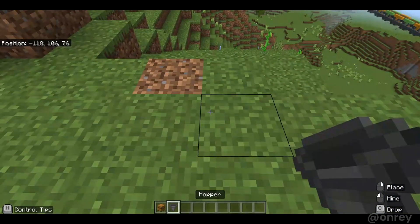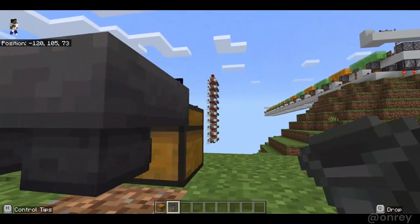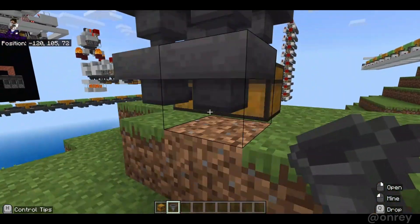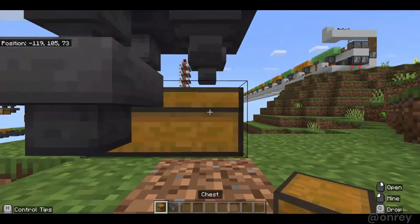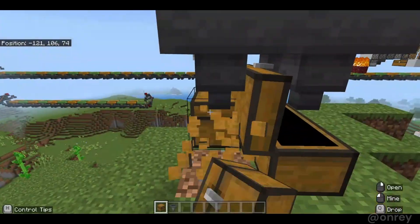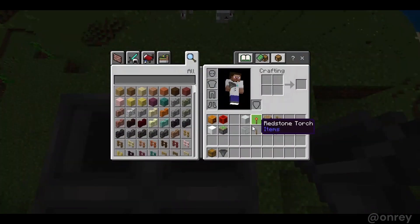First grab your chests and hoppers and place them like this, with hoppers feeding into the chest and hoppers on top of all of that. If you don't have that much iron you could always replace these two hoppers with chests — you'll just have to open two of them to access all your snowballs. I'll go with the one chest version.